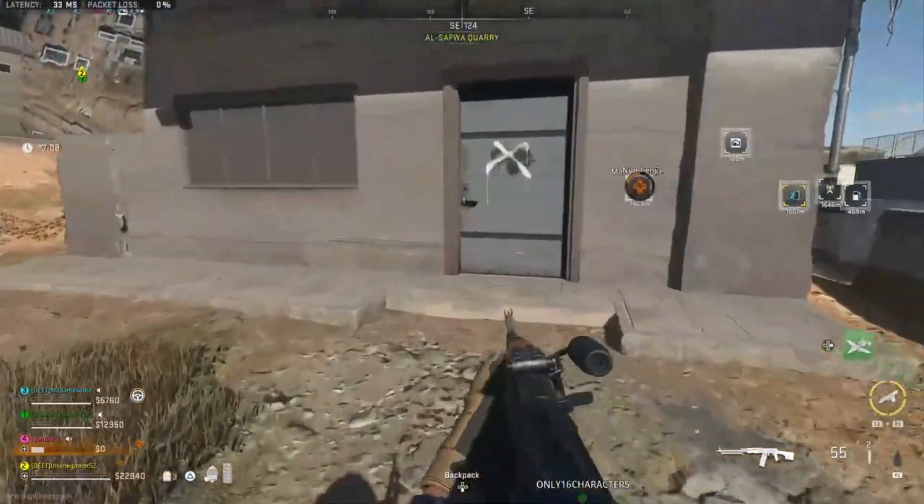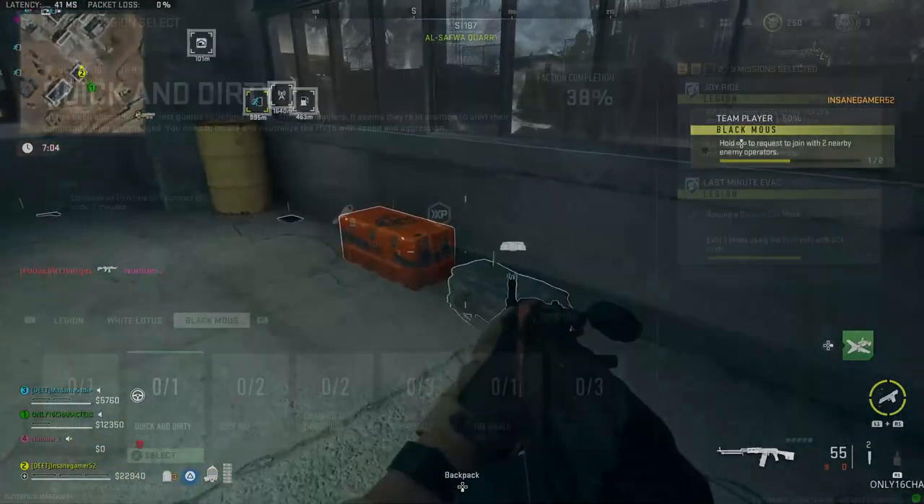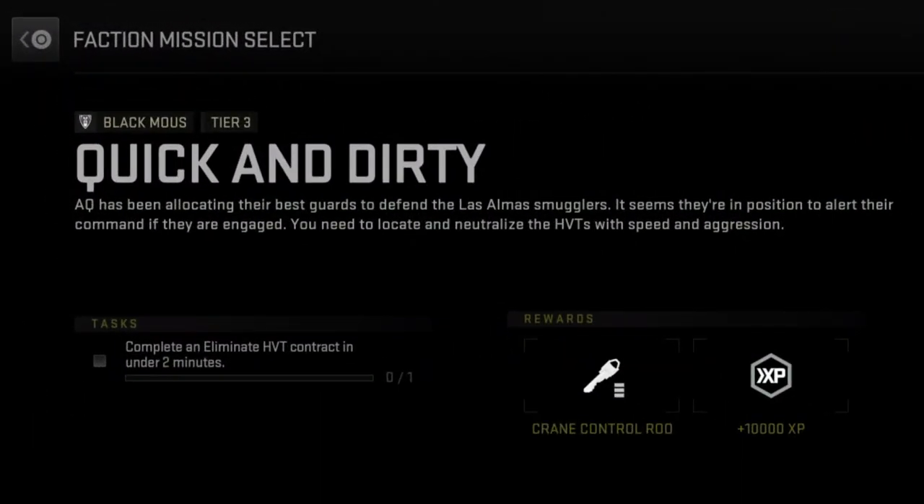InsaneGamer52 here and today I'm going to show you where to use the Crane Control Room key in DMZ. You can get this key from just looting Almazra, but it's a guaranteed reward for completing the Quick and Dirty Tier 3 Black Mouse mission.